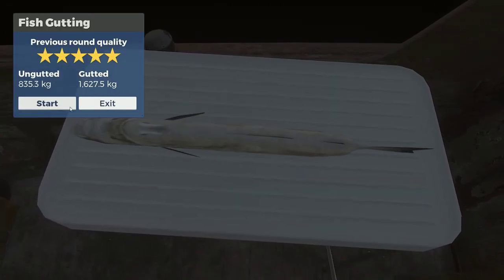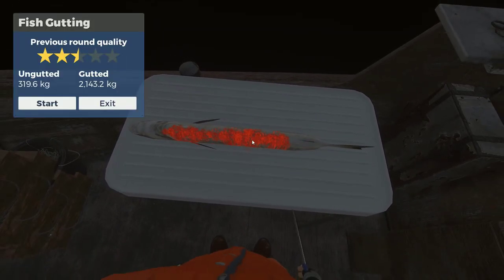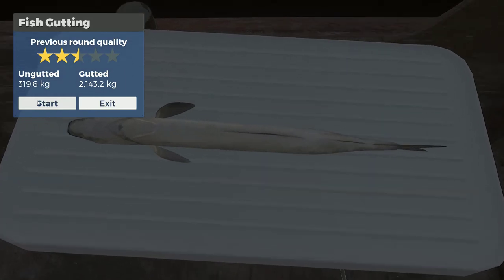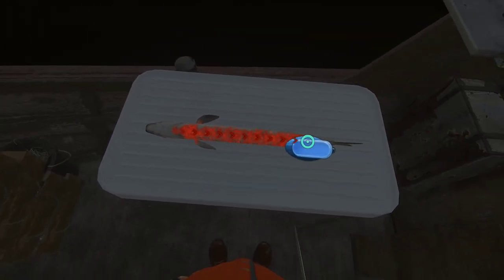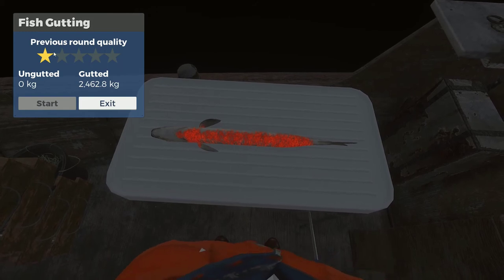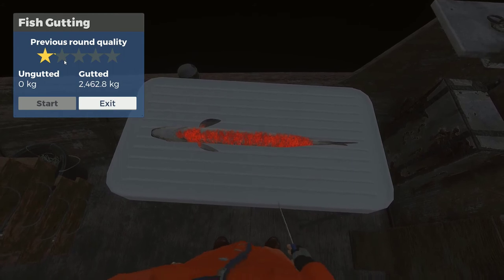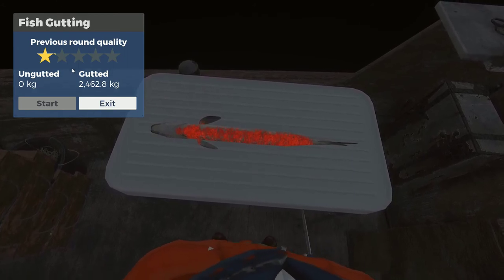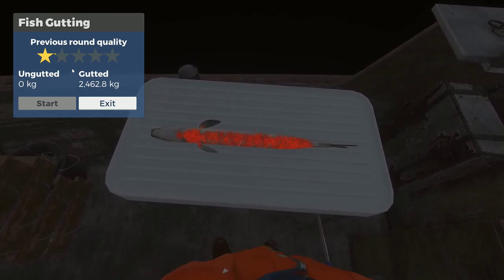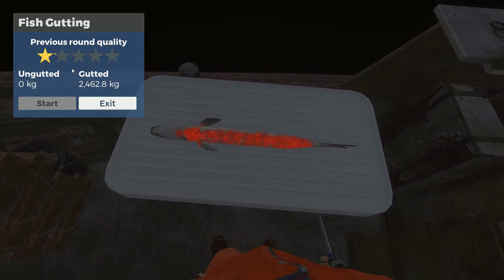This gutting mechanic has come a long way since it was first started. I like to turn the DPI up on my mouse — I find it a whole lot easier. But remember you've turned it up. Sometimes I still mess up. So that was bad. You want this to be at least two stars or more; otherwise you're almost better off not even gutting the fish. So practice at it, get good at it. Don't get bad at it like the Beard — and have fun with it, it's a cool little mechanic.